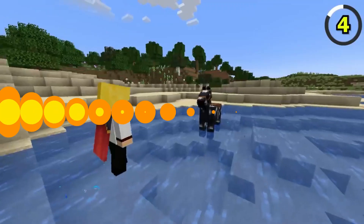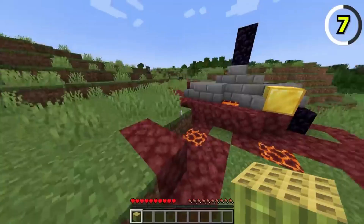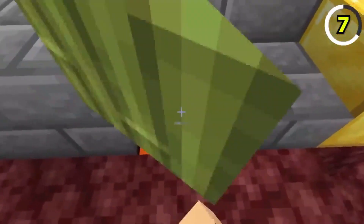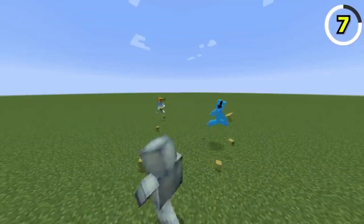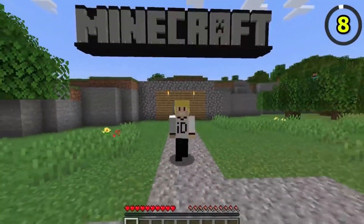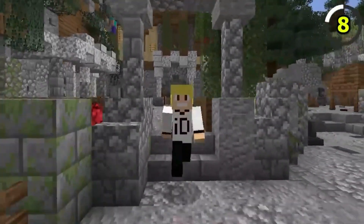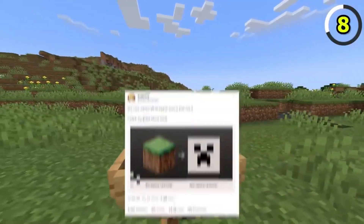Minecraft 1.20 brought a fresh update to its iconic logo. Instead of the classic 3D dirt block icon, we now have a creeper face in 2D. It's a small change, but it gives the game a modern touch while still honoring its roots. The creeper face certainly adds a bit of excitement and creepiness to the overall design.